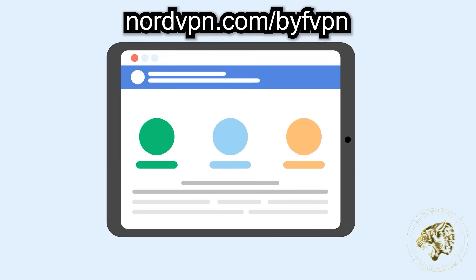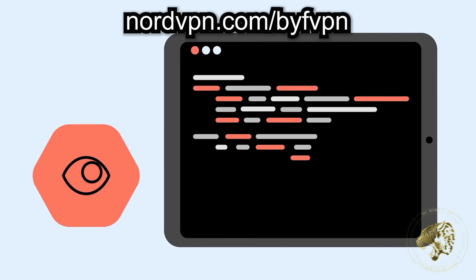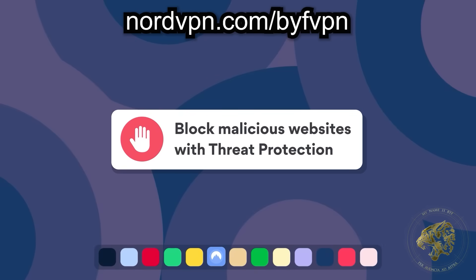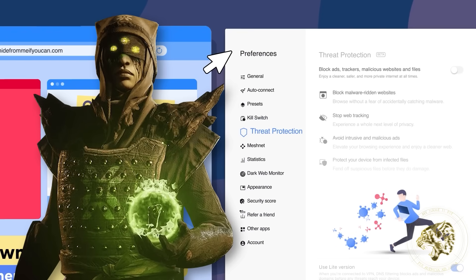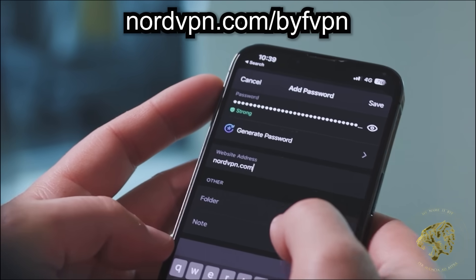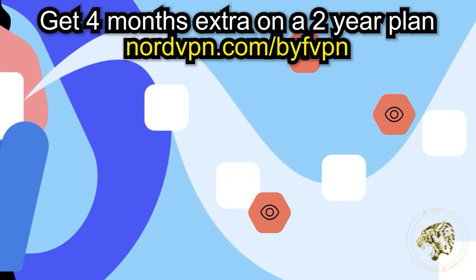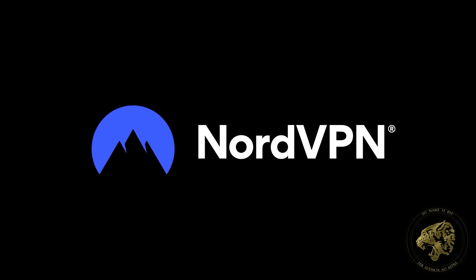You can get this level of protection online too, simply by checking the link down below in the description. That way, when you see a dodgy link like this one in an email, you get a warning that it's probably not trustworthy and that you shouldn't be clicking it. Nord is also well known for its VPN services, but it can protect you from even more kinds of online attacks: malware, DDoS attacks, man-in-the-middle attacks, password attacks. The Vex tried all of these and every single one of them failed. Seriously though, it's never a good time to be targeted by cyber attacks online, so check the link below and get protected. It's a 30-day risk-free trial with a money-back guarantee — get four months extra on a two-year plan. Thank you again to NordVPN for sponsoring this video.